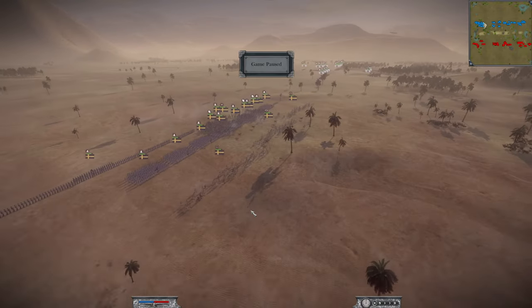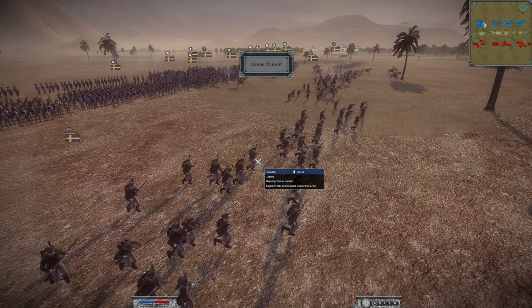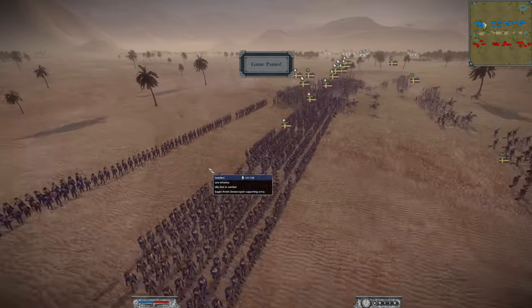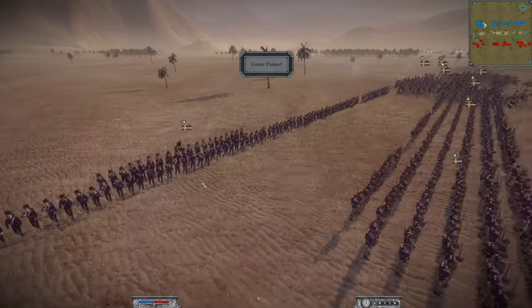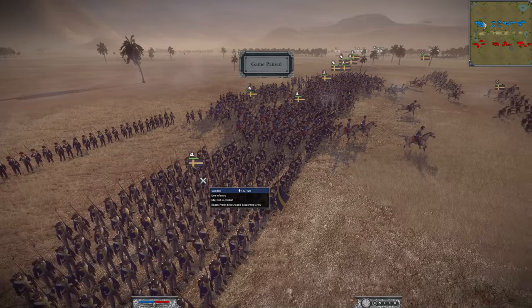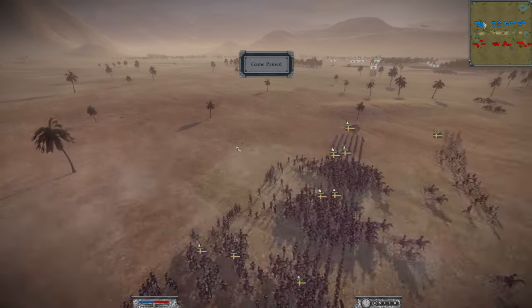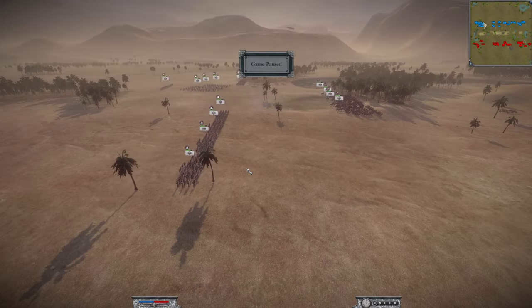Now we move on to Sweden, another nation we haven't seen at all. Slightly weird in that there's no general's staff — they're actually led by one of their cavalry units. They have three units of Jaegers, nine standard line infantry, two Lifeguards of Foot in their blue and yellow — a very nice colour scheme — and four Lifeguards of Horse, very elite heavy cavalry. But can they stand up to the Chasseurs?